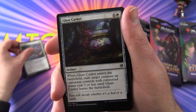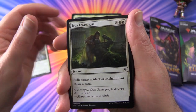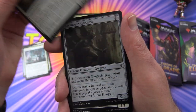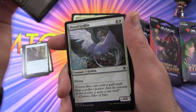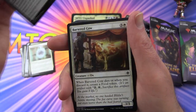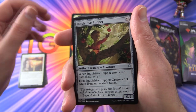Starting off with Flutterfox, Glass Casket, Ardenvale Paladin, True Love's Kiss, Outflank, Sir Alan the Lion's Claw, Loch Thrain Gargoyle, Fairy Guide Mother, Prized Griffin, Silver Flame Ritual, Prophet of the Peak, Bartered Cow, and an Inquisitive Puppet.